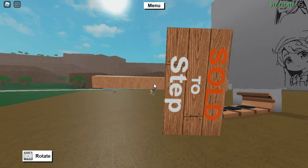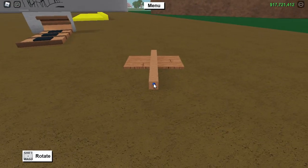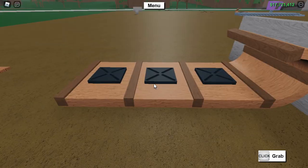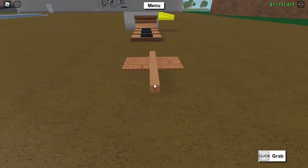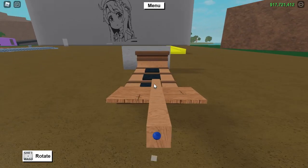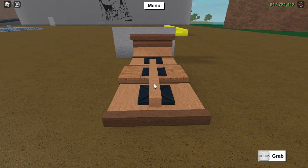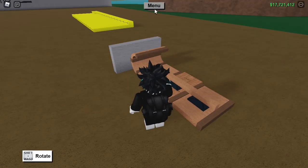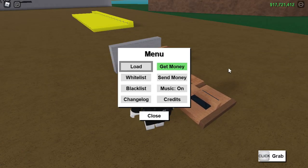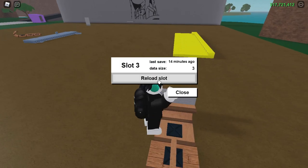Then rotate the land sign like this. Now you need to place the land sign to the middle of the sled. Now go to menu, then slot, and be ready to reload, because you need to reload quickly when you are already sitting on that sled.